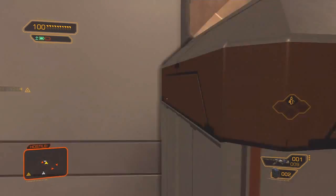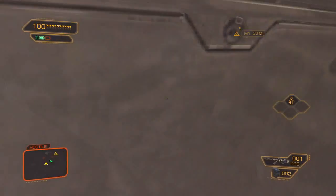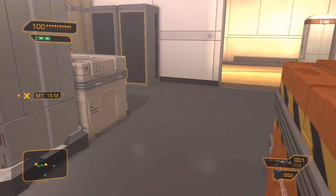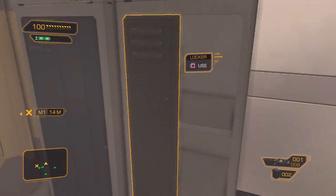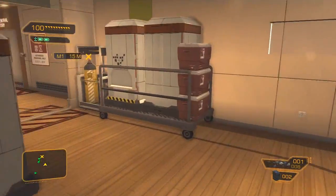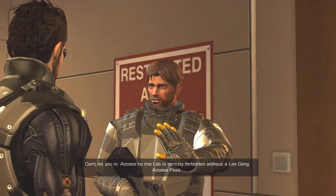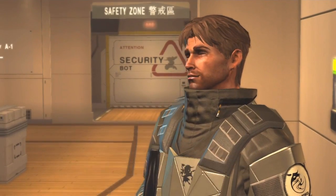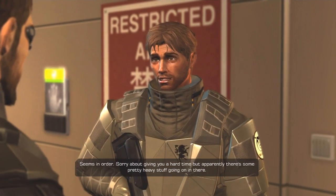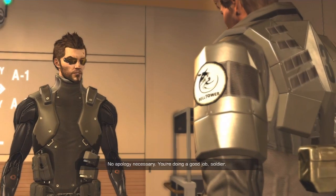Oh no, damn it. I think I didn't know that I wasn't allowed in there at all. Alright, fast forward to the present now - the alarm is finally off. Let's go in here. Can't let you in - access to the lab is strictly forbidden without a Ligang access pass. No problem, here it is. Seems in order. Sir, sorry about giving you a hard time, but apparently there's some pretty heavy stuff going on in there. No apology necessary - you're doing a good job, soldier. Take care.